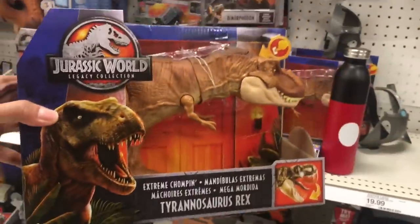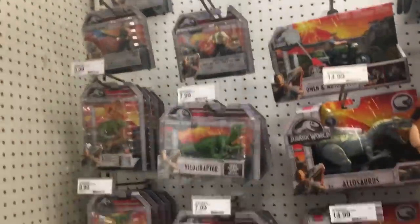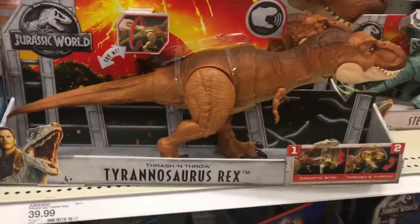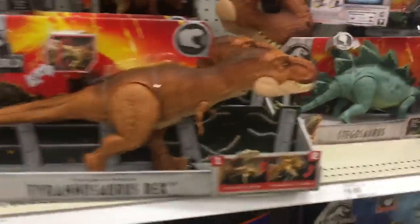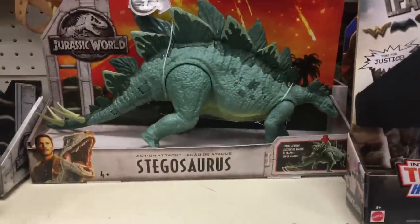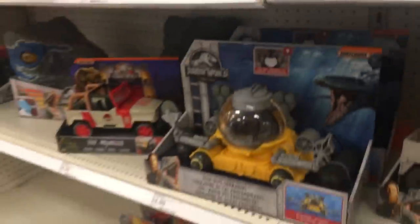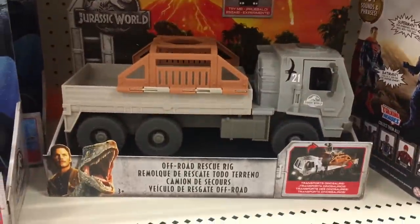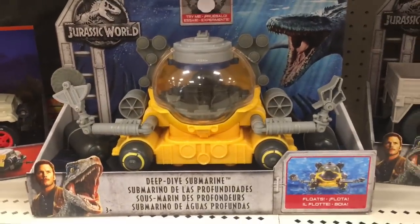So these are their Jurassic World display. They have the blind bags. This is the big old T-Rex. This is the half T-Rex. They have a Stegosaurus — that's cute. Batman, what are you doing here? Batman needs to get out of the way. Look at that — JJ might like that one, and I like this one. It's cool.